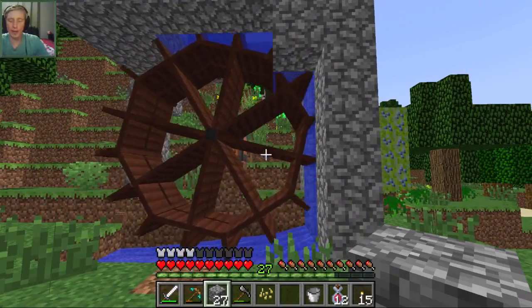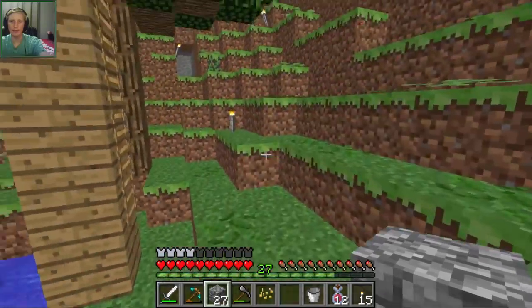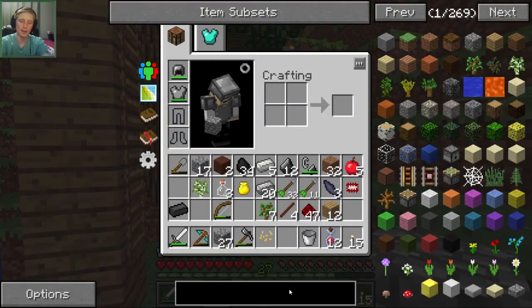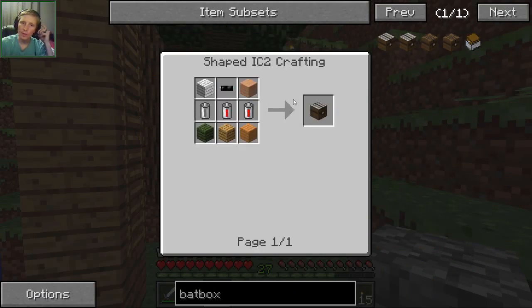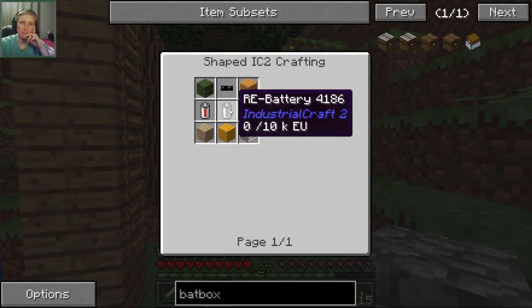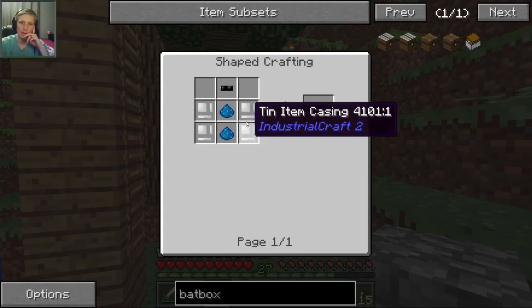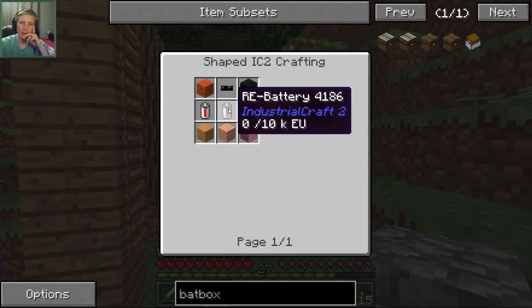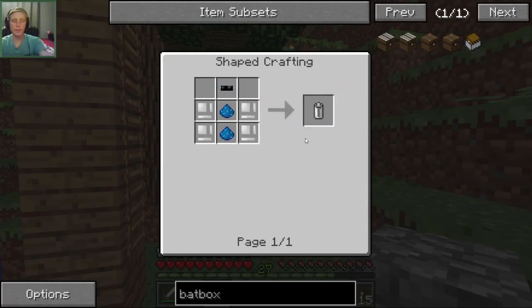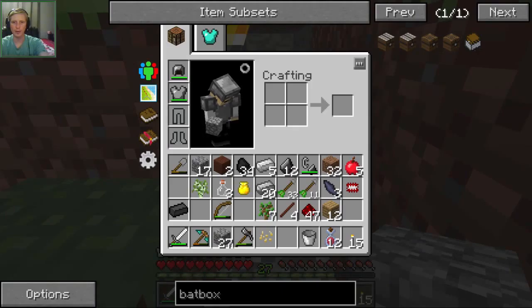So if I hook that up to a power storer, like a bat box — a bat box is kind of expensive. It's wood, RE batteries, which is electrotine, insulated tin, and some tin item casings. I think we can make that. So electrotine — I don't think I've dug up any of that yet.